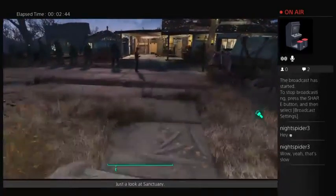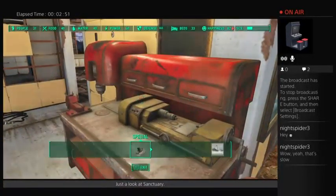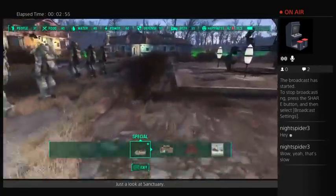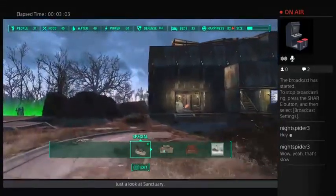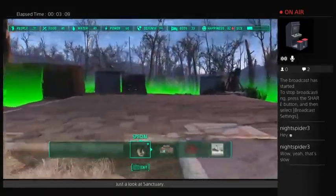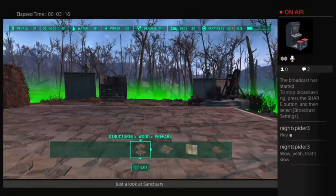People are sitting around — you have no privacy. That's why I made an island with only me. Their happiness is 82. We're gonna come down here. I'm gonna make it a little less ugly than this, and also do very, very simple. First thing you need is structures — wood prefabs.